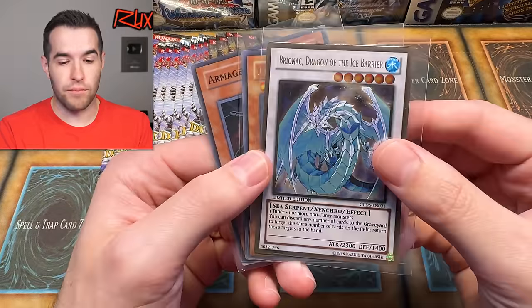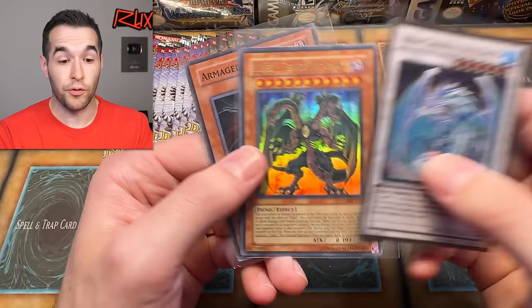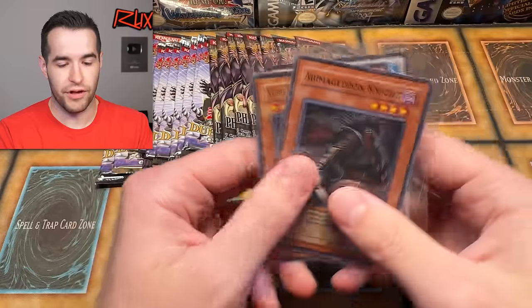Before that, we have a giveaway. I'll be giving away Bri-anac, Yubel Terror Incarnate, and Armageddon Knight — a couple of Phantom Darkness cards. All you have to do: like the video, be subscribed, turn on notifications, and let me know down below which will be the best set in Legacy Week and what has been your favorite so far.